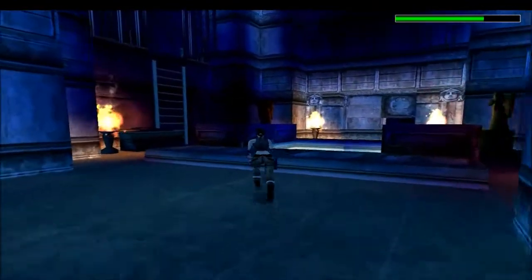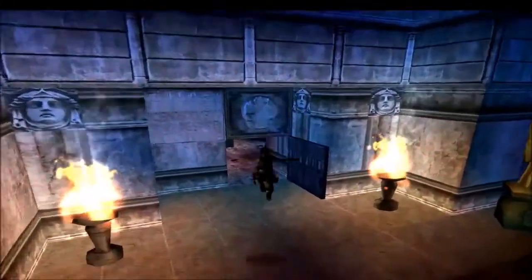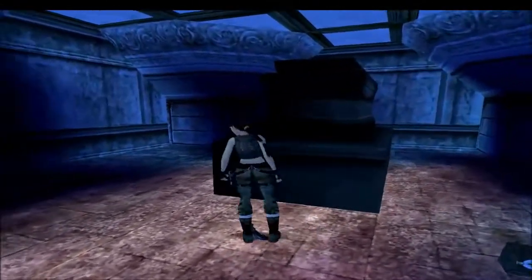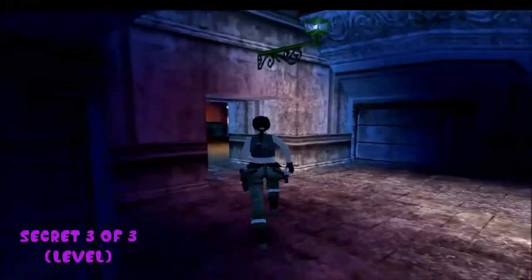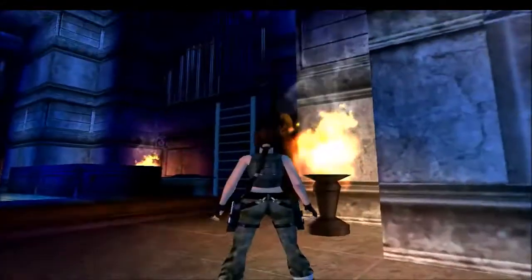This is the final secret in this level. As you can see, the door here is open - there's a shotgun and a medipack. This is secret three, and as you can see in the stats, six of three. I actually use my other keyboard when pressing escape because my escape key on this keyboard doesn't work.